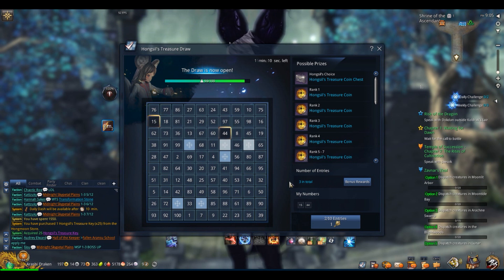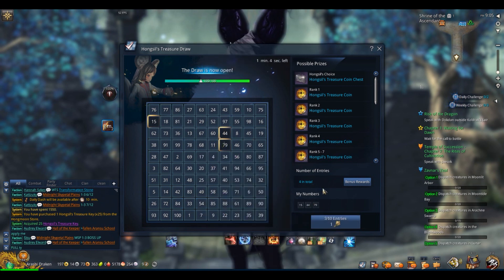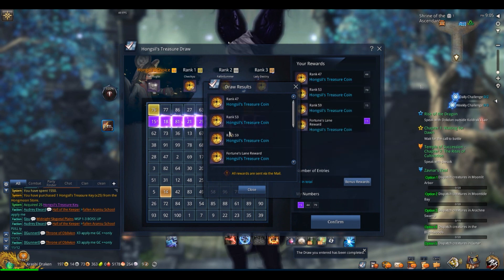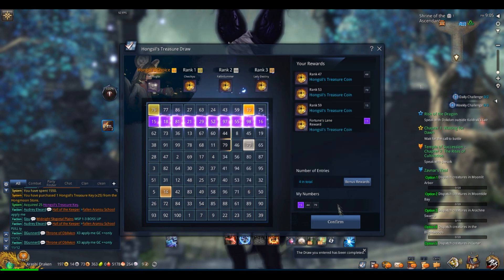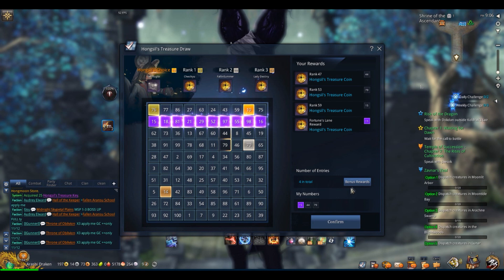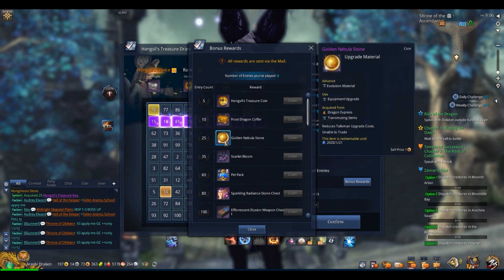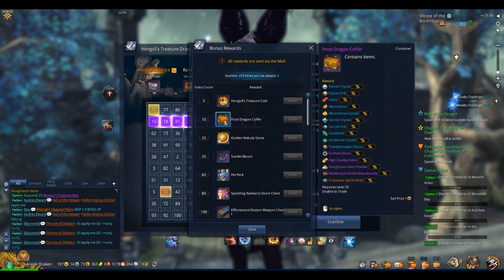Now, is this really worth it? Not really. But right now I am just playing for the gusto. I'm currently doing this on my gunner because of the nice space plus the bonuses. Depending on how many times you play, you get a bonus. If I play five times I could get two coins; if I play 10 times I get a frost dragon coffer, which is basically sander stuff. If I play 25 times I'm going to get the nebulous stone, which you can only use to upgrade your talisman.